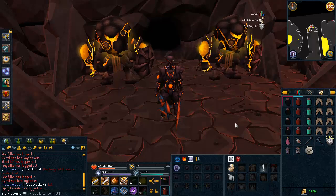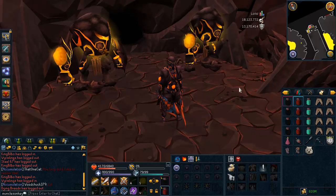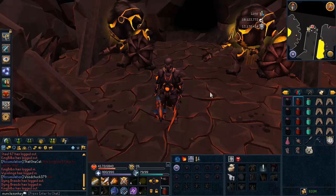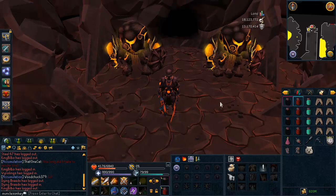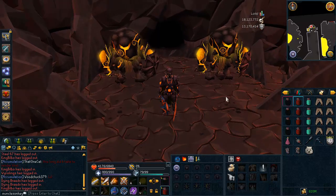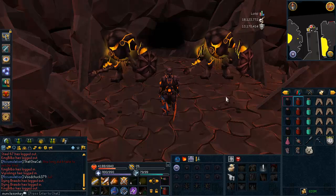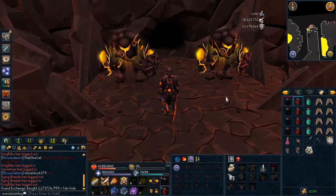Hey guys, what's up, it's MoncleZonkey and welcome to my Fight Kiln guide. In this guide I'm going to do an entire wave-by-wave, step-by-step walkthrough leading you through the Fight Kiln. If this is your first time doing the Fight Kiln, this guide is going to be really helpful. I wouldn't recommend it if you've already done the Fight Kiln several times and are looking for ways to do it faster. This is a guide on how to get your first or possibly second Tokar Kal, or if you want to try the Kiln for onyxes but don't have much experience with it.